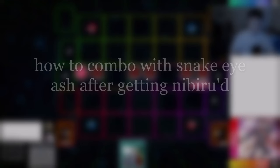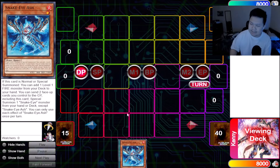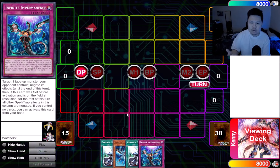Alright guys. Now this is the exact same one-card Snake Eyes combo, but I'm going to be showing you guys what happens if you do get Nibiru and how the board differentiates — and the board that you can build past Nibiru.